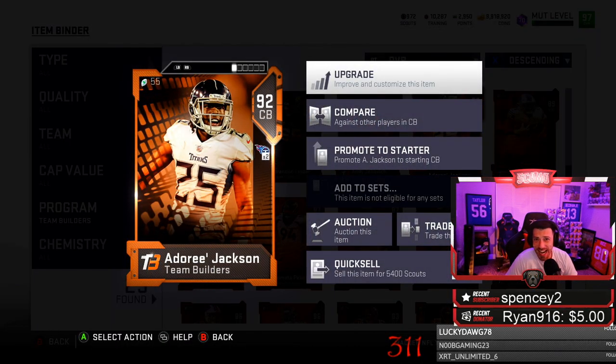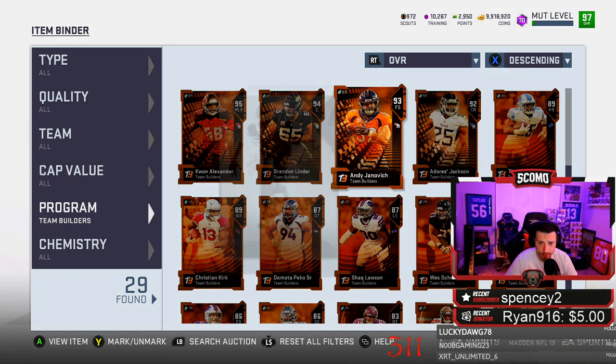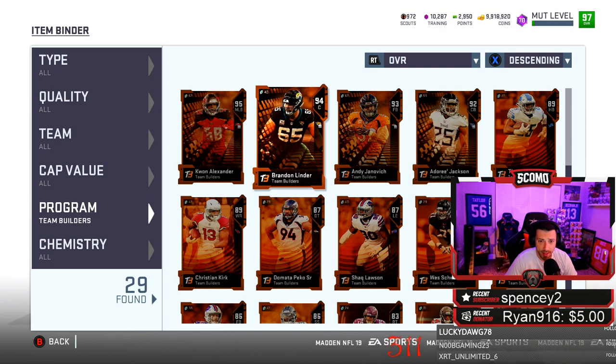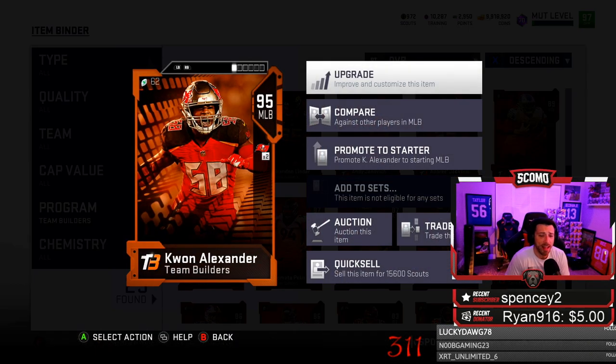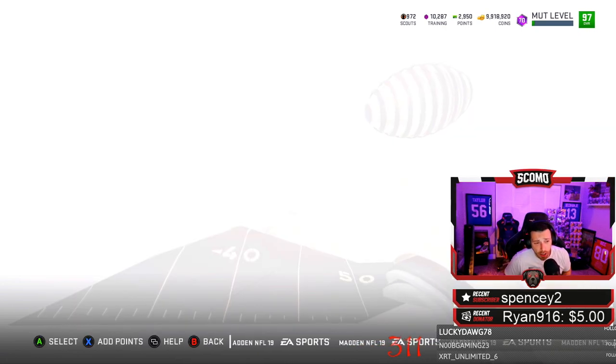Here's the scale: 92 overalls are 5,400. A 93 is damn near 7,600. The 94 goes up to 10,800. The 95 is 15,600. You need to pull a 95, 92, 98, 86, and 82 and an 81 in this set, plus the 86 Grimes, plus two elite tokens, plus three gold tokens. Those are going to be sellable cards.